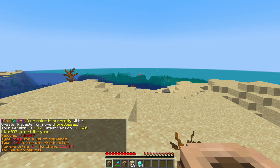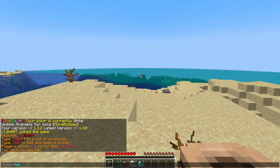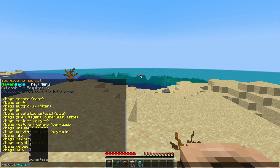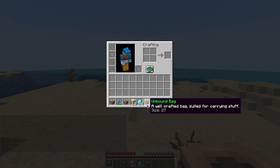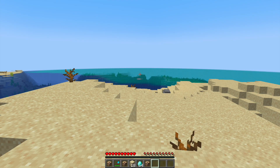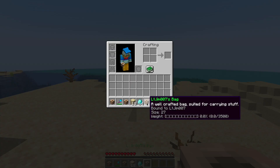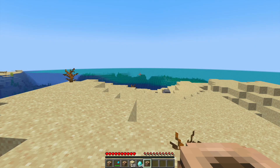If we want to look at the commands we can do /bags help and that's going to show us the commands. We can do /bags create and then specify how many multiples of nine the size of the bag is going to be — so we could do three and that would be 27 slots. You can see it's unbound so no one's claimed it yet, and if we click it it's going to be bound to myself. The weight limit by default is 3500, which you set in the config file.